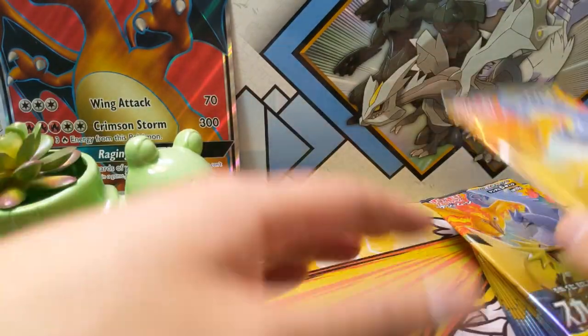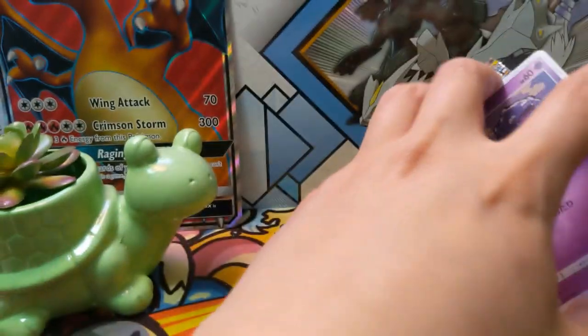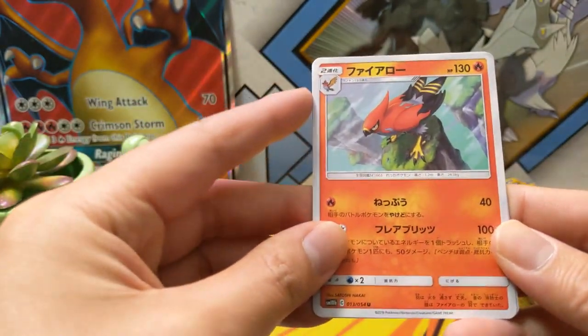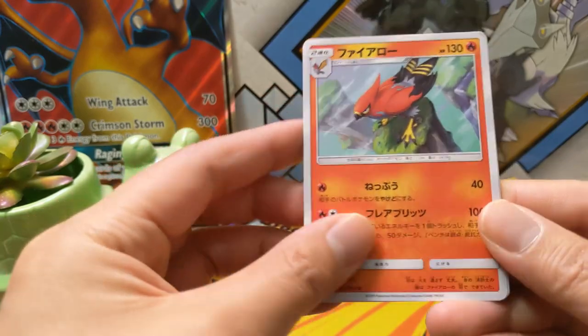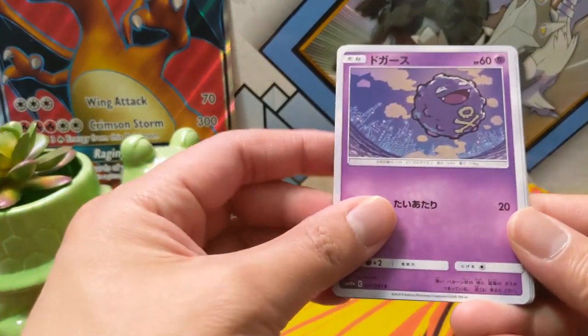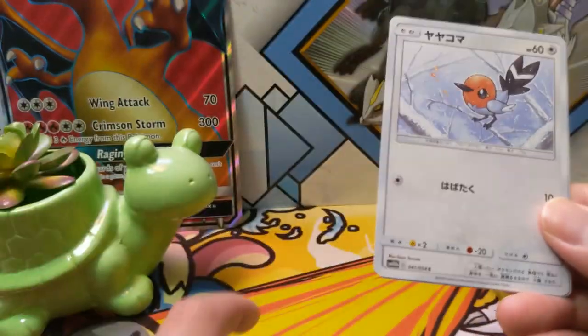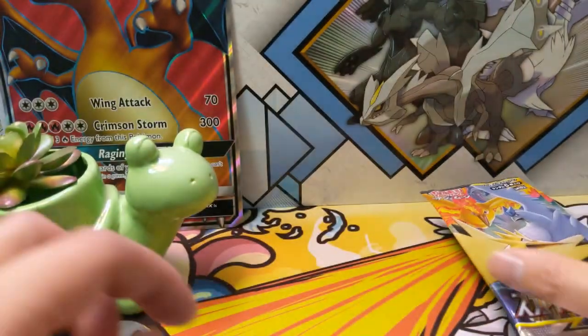Oh, I forgot — here's the holo, and the trick is to kind of toss one card to the back. The firebird — Talonflame. We have a Koffing, that's a pretty cool art of Koffing. This is the Larvesta, Fletchinder I think, and then I'm not sure — there's some kind of Recycle Energy card.